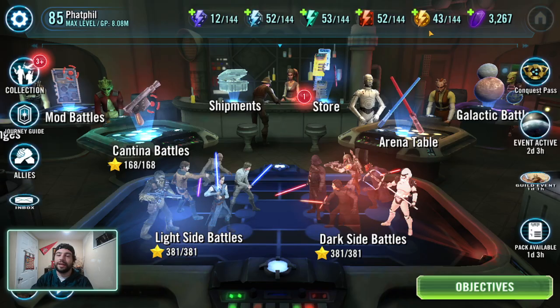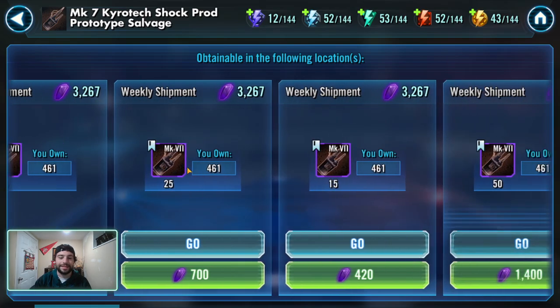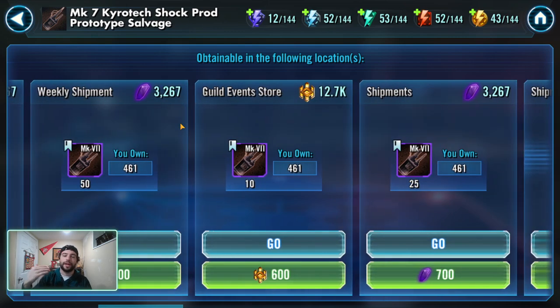Another good example: I get asked is it worth doing 100-crystal refreshes for Chirotex? You've got to do the math. Your Chirotex come in at 28 crystals per piece. So when you go to farm that node with a 100-crystal refresh, you need to net four Chirotex to make your money back. Sometimes you might get four, sometimes you might only get two. My advice is it's probably not as efficient to buy 100-crystal refreshes just for Chirotex unless there's another reason why you're doing it.